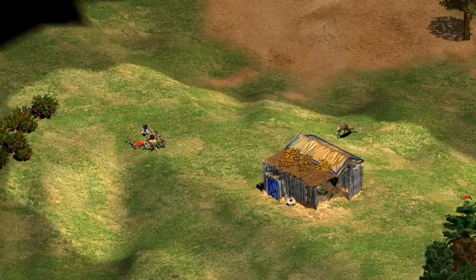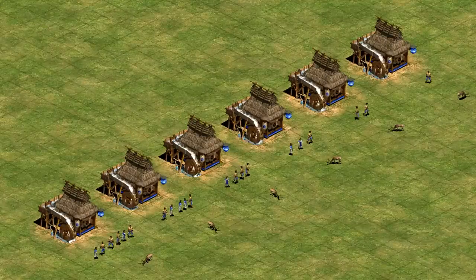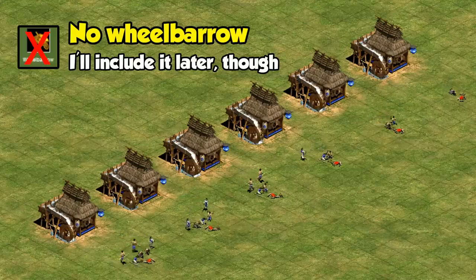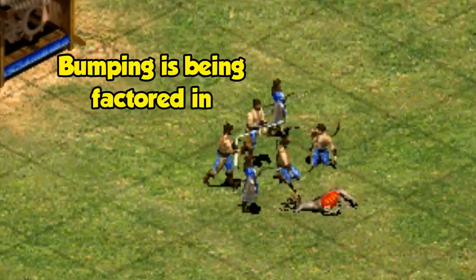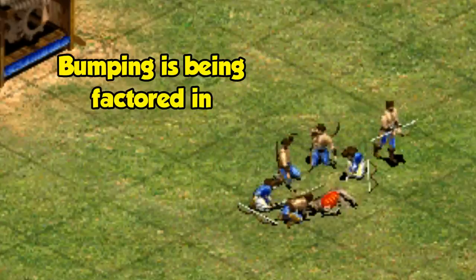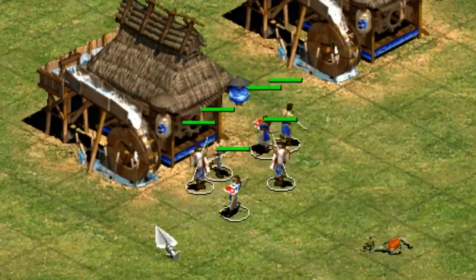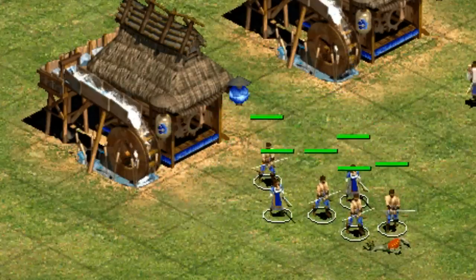In general, you'll see players use anywhere from two to four villagers, but I was curious to see exactly what the difference is. Here we have some mills with deer not too far away and different numbers of villagers taking from each deer. I'll be assuming you don't have wheelbarrow, as a lot of the time deer are taken in late Dark Age or early Feudal Age, though I will address how wheelbarrow affects the results a bit later. I'm gonna leave in any bumping that the villagers do on the way, as well as wait until the very last villager drops their food off, since villager bumping is a real inefficiency you encounter when you have a lot of them doing the same task.